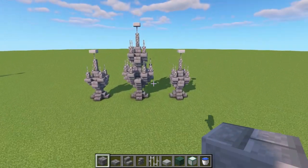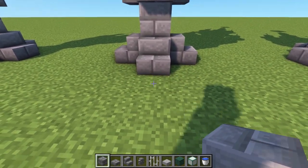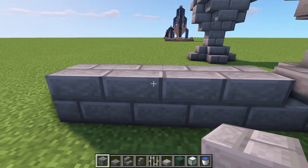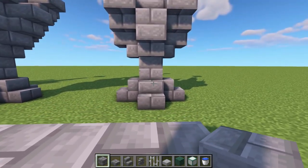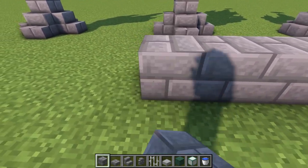Now get your stone bricks. From where the large fountain's stair is, leave a three-block gap and place a block on the fourth. Then go one through seven to the right to line up with the center of each small fountain, and do the same on the other side.